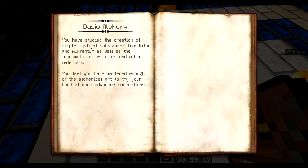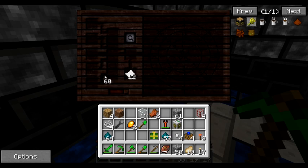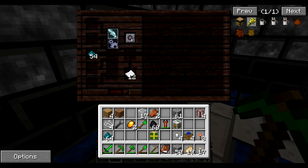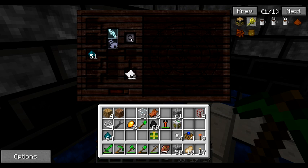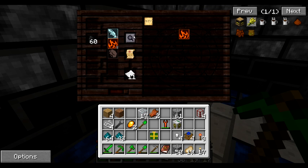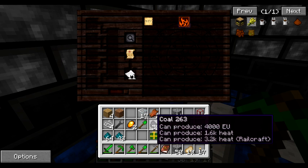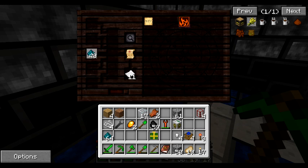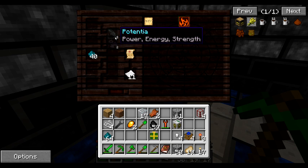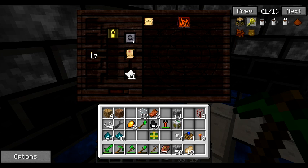Alright, so what's Basic Alchemy? You have studied the creation of simple alchemical algorithms. You feel you have mastered enough alchemical art to try your hand at more advanced concoctions. Well, eventually I'm still having to research the same things. Let's try — okay, got something. Got ignis done. Let's cancel out those two just to make sure. Although I assume yeah, probably I might not need potentia and machina anymore at all, although it seems very extreme.